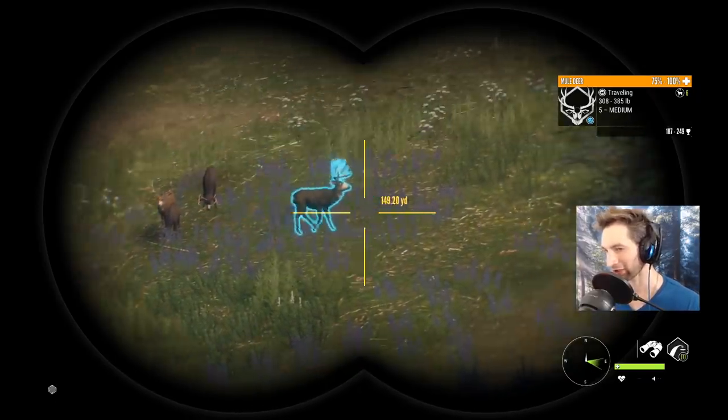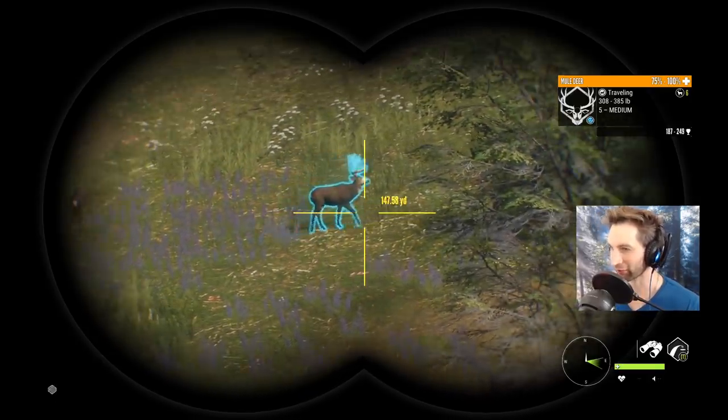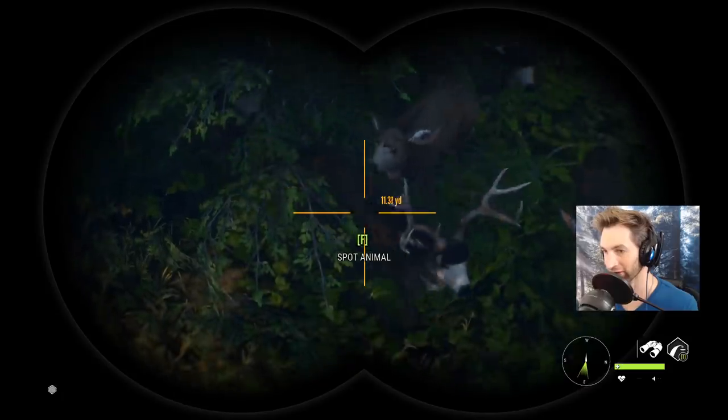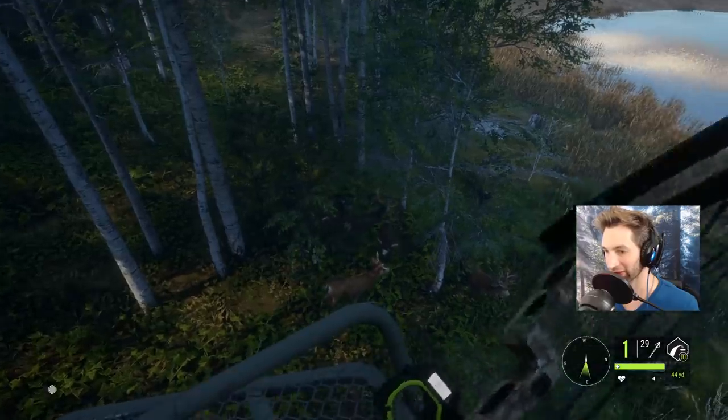With a weight estimate like that, that's not even max weight - that could come back as like a big three, so you never really know. 460 is max weight. Since this buck is actually gonna walk away, we've got a really nice four right underneath us here and I think we're gonna take him down with the bow before that five takes off. He's right there.